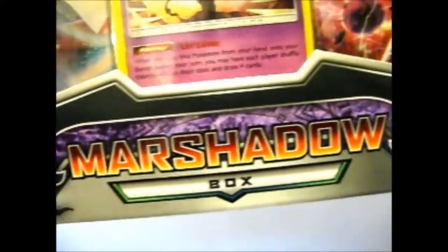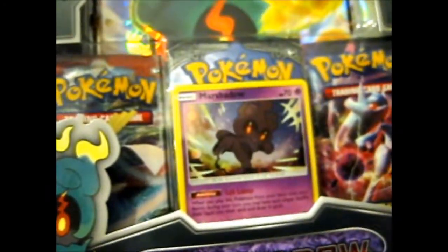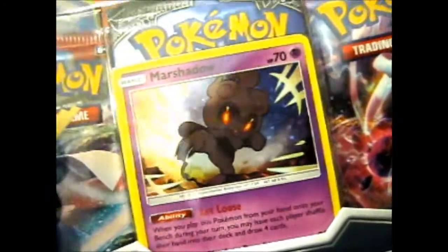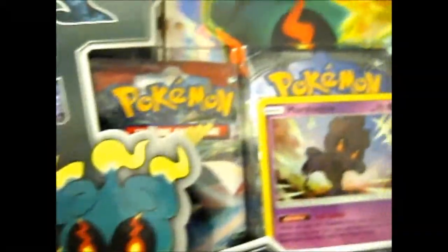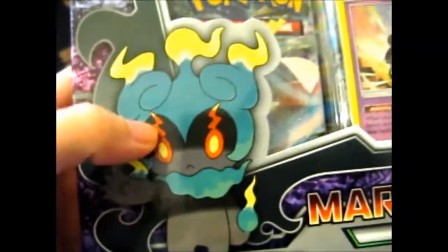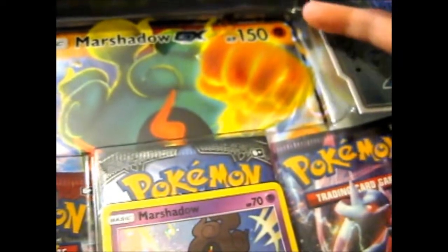Ruth here and this is the Marshadow box — not the Marshadow GX, just a Marshadow. So a little fighting pose there. This is like his power-up version. We got a Marshadow GX jumbo in the back.